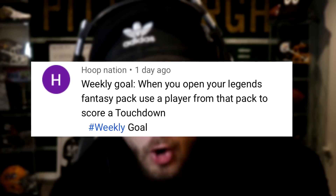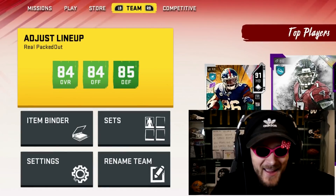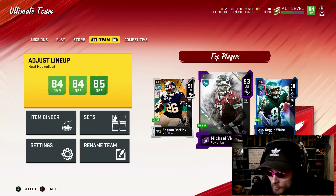And then last but not least, when you open your Legends Fantasy pack, use a player from that pack to score a touchdown. There's a little bit of a problem with that — we don't get a Legends Fantasy pack because I didn't win. But I am going to be opening up an Elite pack and some other type of pack. So the best player that we can try to get a touchdown with is the one that we're going to go for.